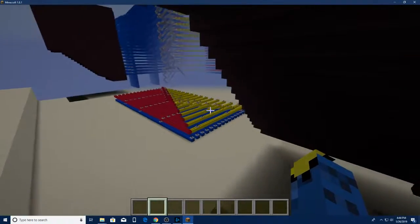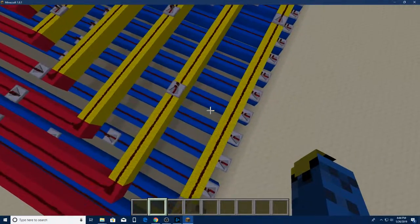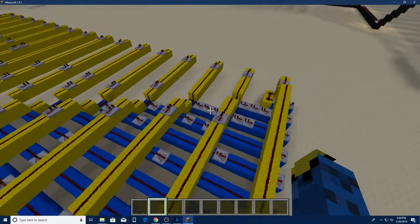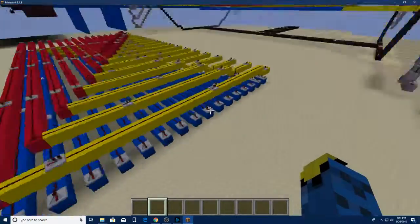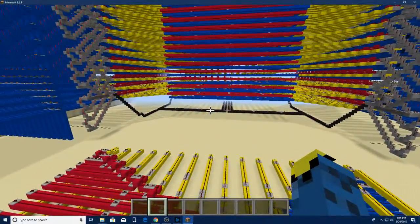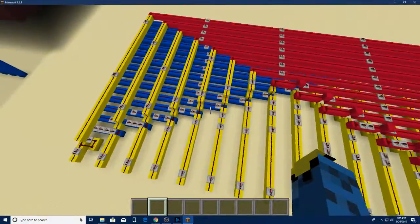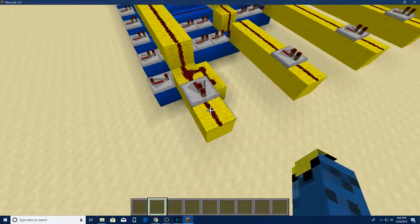This was actually my testing ground for how these wires would work - this is how I initially tested it. I lined these up with different colors so I could understand how it would work. There are different parts that bring the signal through. For example, you have blue which comes from the right side, and then you have red which comes from the left side. Yellow is what goes straight. So you have blue, then red on the other side, then yellow coming this way, then more blue and red, then yellow going that way.